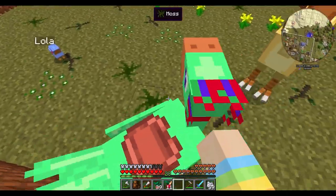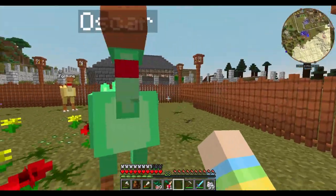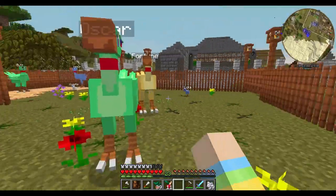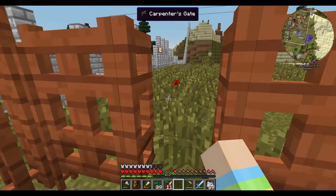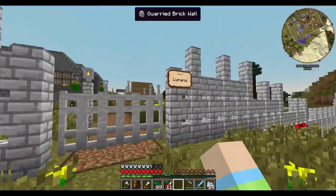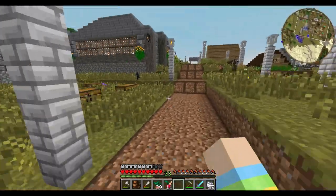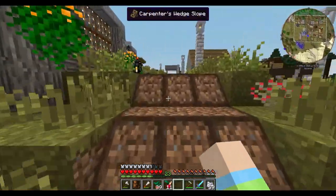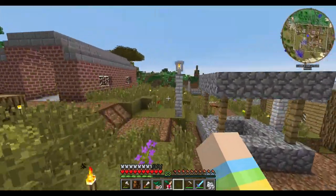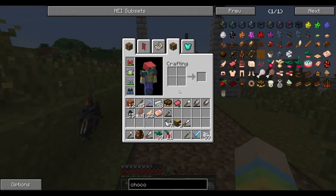You guys know I love Final Fantasy, and in Worlds of Wonder we had a chocobo ranch — it was amazing. So that's what I've been doing. Lunares — Synchro actually named it for me — so the teleport point is called Lunares. I made a gate out here.